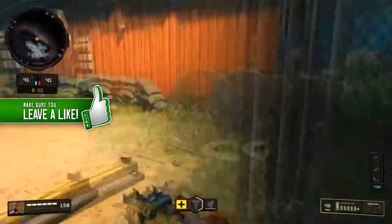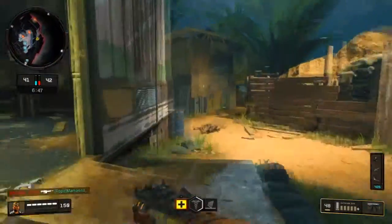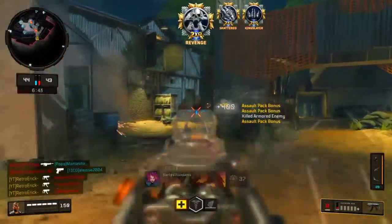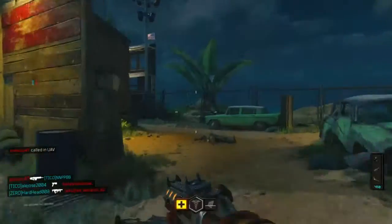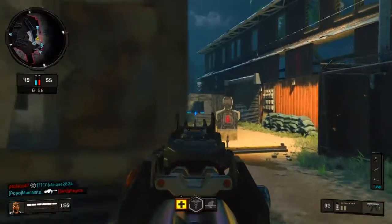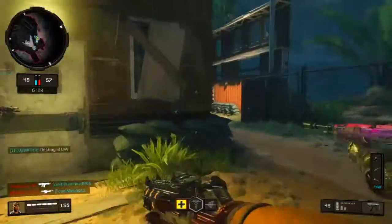There's gonna be action everywhere, so if you're not ready you're really gonna be dying a lot — and that's not why we're here. We're here to get a lot more kills, not to die a lot. Playing smart is one big thing you can do in Call of Duty, and it will take you a long way when it comes to getting all those kills, multi kills, and rapid kills.